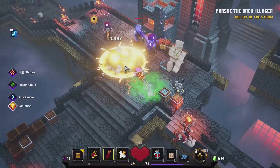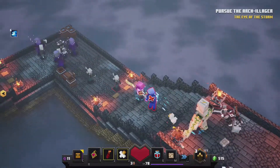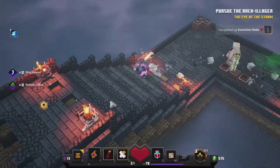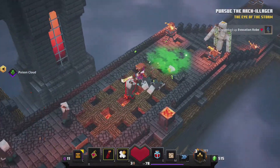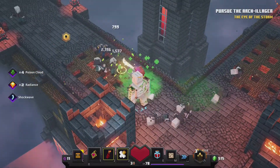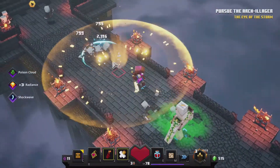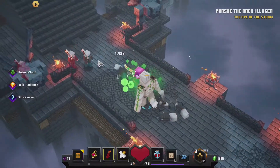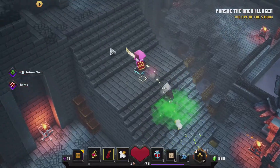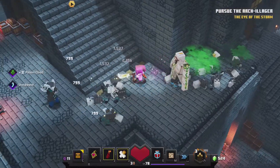All right folks, some more Minecraft Dungeons. This is gonna be a super simple, quick to the point video. As the title says, this is how you one-shot and beat the final boss — the Arc Illager, the Heart of Ender, whatever the hell it's called. Easiest way. This method is foolproof, works every time guys. You just use the God setup. You hit the exact point, you get it. It's a one-shot every time, easy. It works literally 100% of the time guys, it's not a cheat or anything.